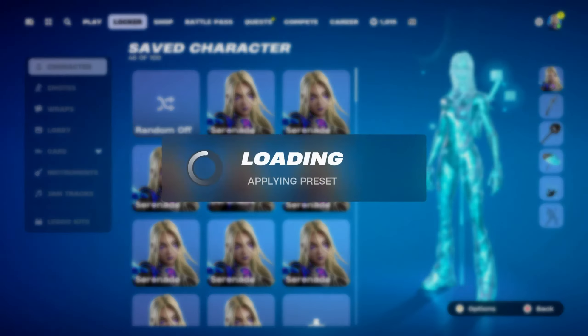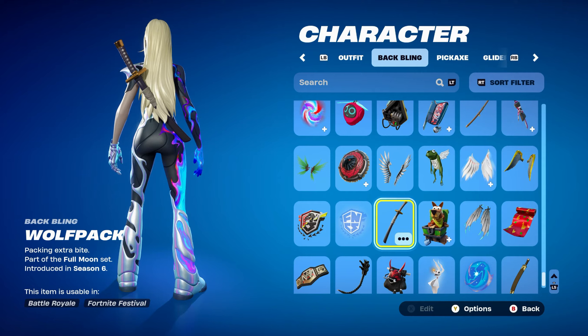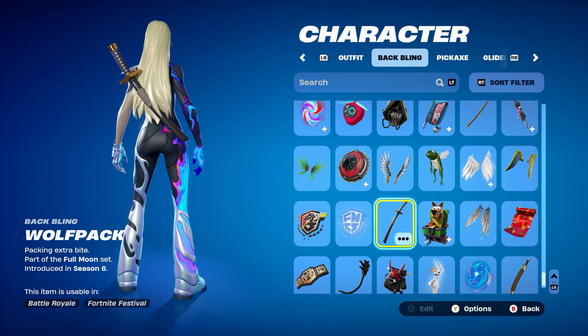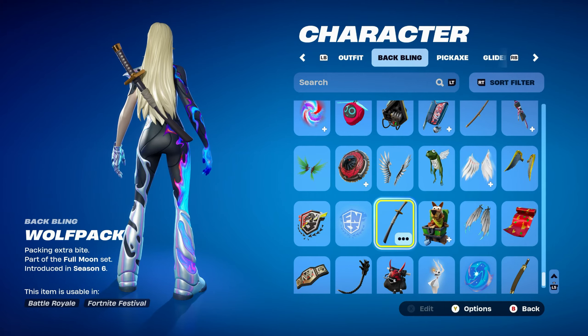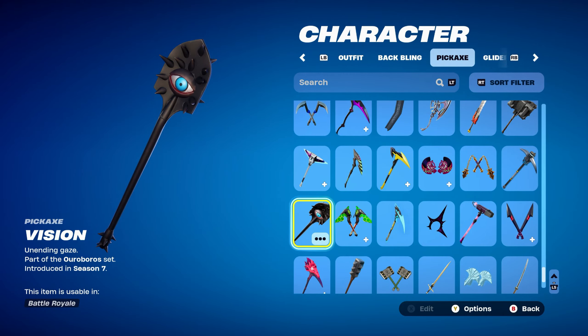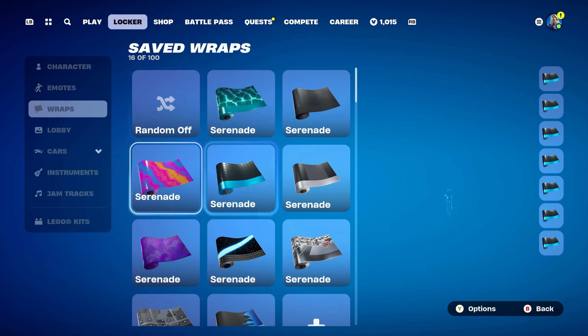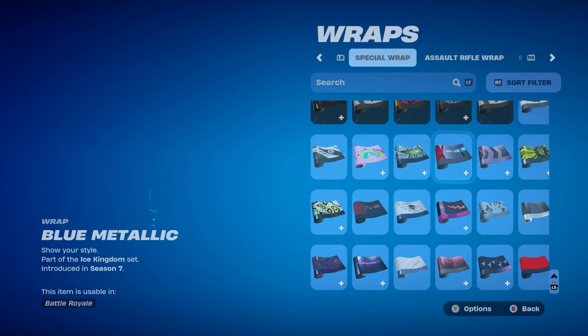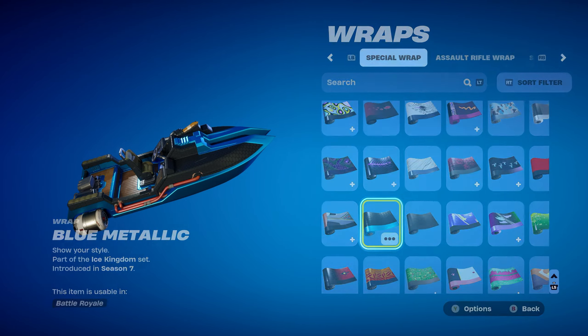Moving on to combo number 4. For this one I used Wolf Pack, part of the Full Moon set, introduced in Chapter 1 Season 6's Battle Pass — it's Dire's back bling from that season, the Tier 100 skin. Used it for the black and white gold design. The pickaxe is Vision, part of the Ouroboros set, introduced in Chapter 1 Season 7, used for the black and blue design — this can be bought in the item shop. The weapon wrap is Blue Metallic, part of the Ice Kingdom set, introduced in Chapter 1 Season 7, which goes perfectly with Vision and the skin.